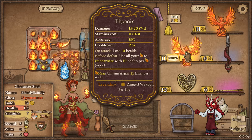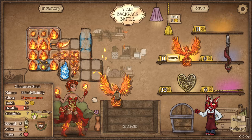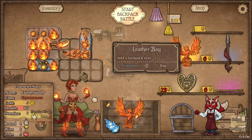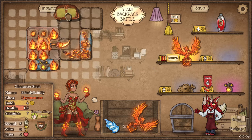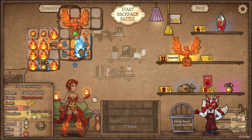Two phoenixes — that's interesting. How does that work? Definitely want to sell some things. What sort of space do you take? I think so as well. How am I going to wrangle this? With some difficulty, apparently. Another little backpack there — that might help. On attack, I lose 10 health. Before defeat, I use all my heat to reincarnate with 10 health per heat. That's potentially dangerous but potentially good.